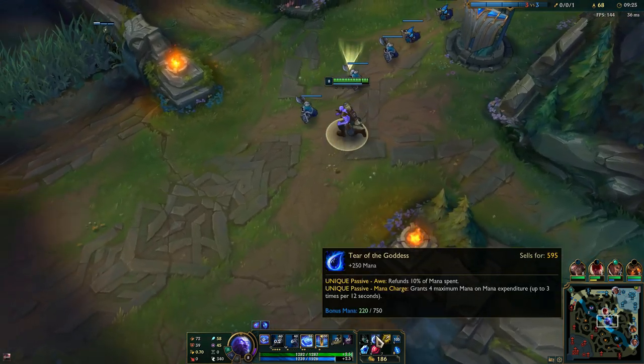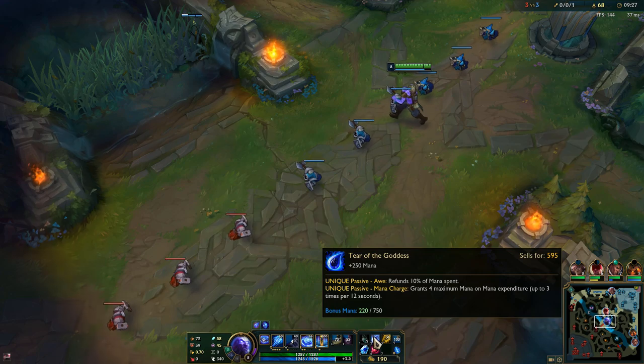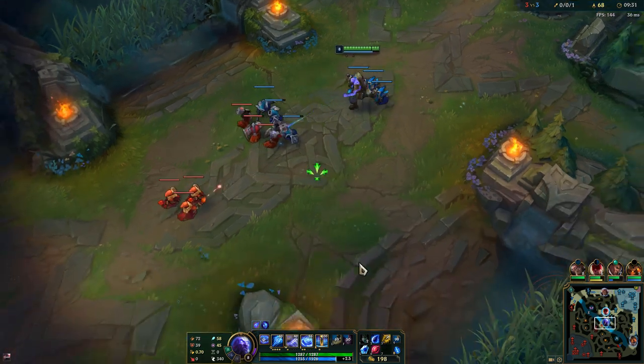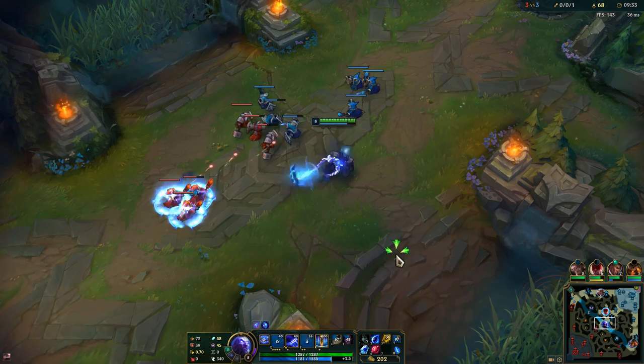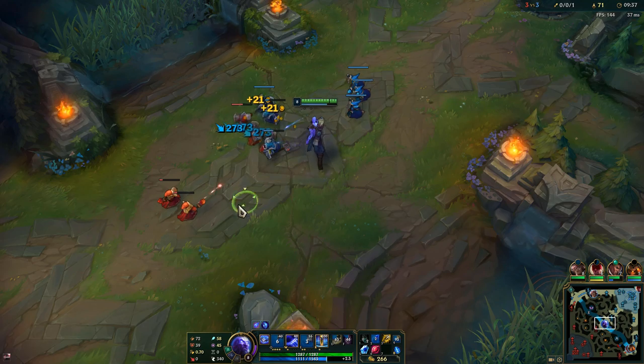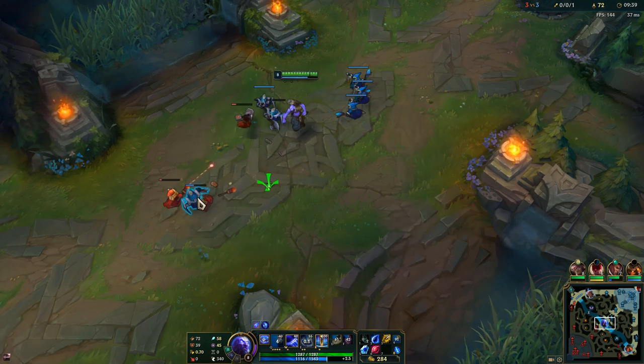Another tip: when you're in base healing up and buying items, spam your Q because it will give you free stacks on your Tear item. You get the mana regen while in base anyway so you're not going to lose anything. That's a way to get it stacked faster.